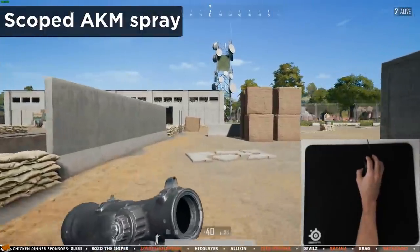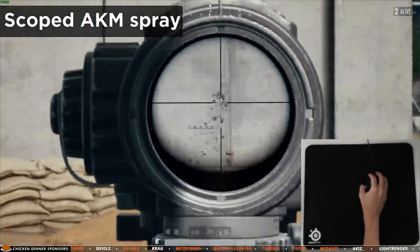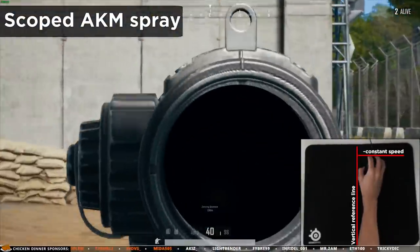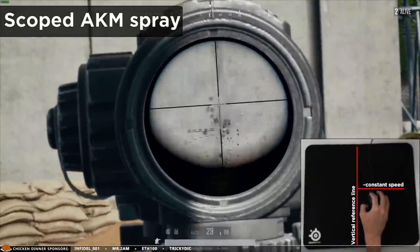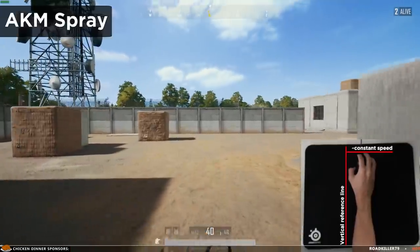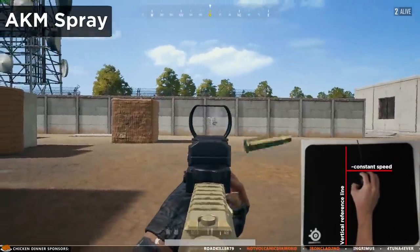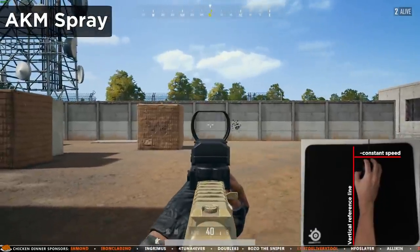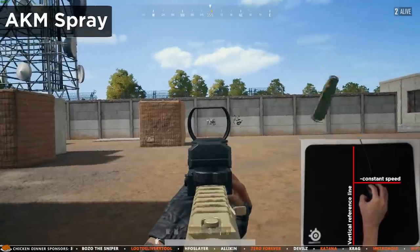Let's start out with an extreme example of recoil control: AKM with a scope. The key here is to simply move your mouse down at a constant speed — at the same speed as the vertical recoil goes up. Constant speed when moving your mouse is key to spray control in PUBG. While you do have to compensate for the horizontal recoil a bit, it really isn't that much. Simply controlling the vertical recoil will be plenty to own most enemies.